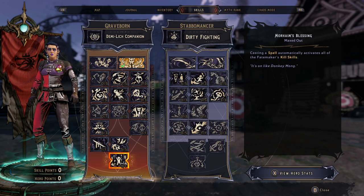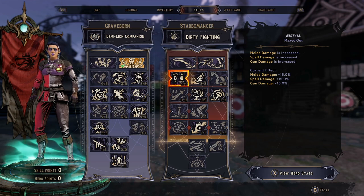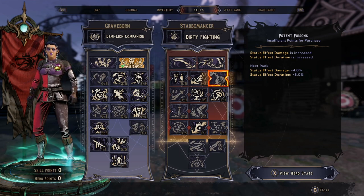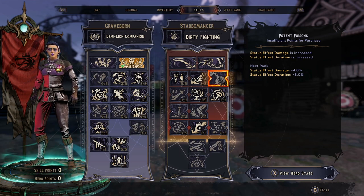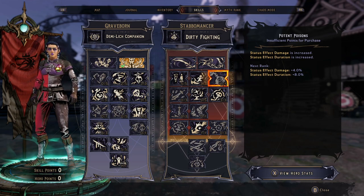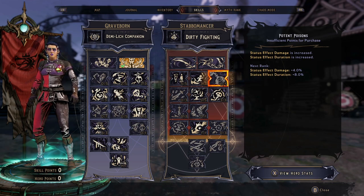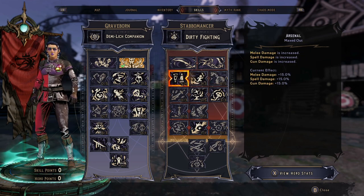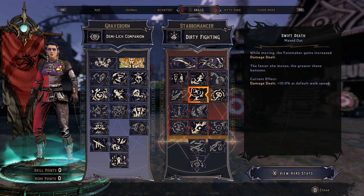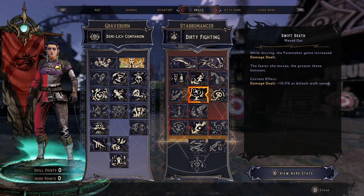Going all the way down to the Greyborn capstone is going to help us keep all of our kill skills up and going. Over on Stabomancer, we put five into Arsenal. However, you could move this over to Potent Poisons if you wanted to, especially if you have a Buffmeister that is Fire or Dark Magic with a longer tick. Most enemies were dying before they're taking a lot of the damage over time, so I don't know if it's entirely worth it. I tested both and didn't really see much of a difference, so it's up to you whether you put five here or five in Arsenal, or maybe a little of both.